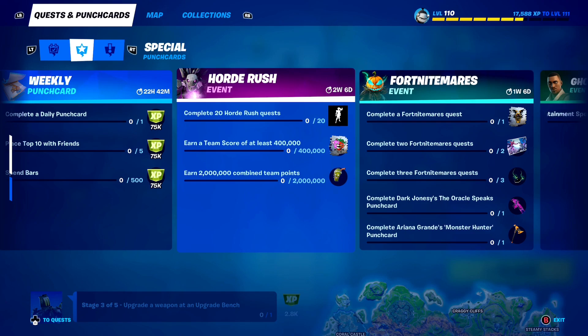Next is earn a team score of at least 400,000. Just earn a team score of at least 400,000 — that's honestly pretty low. And if you do that, you get a free spray here inside of Fortnite, which looks so clean.